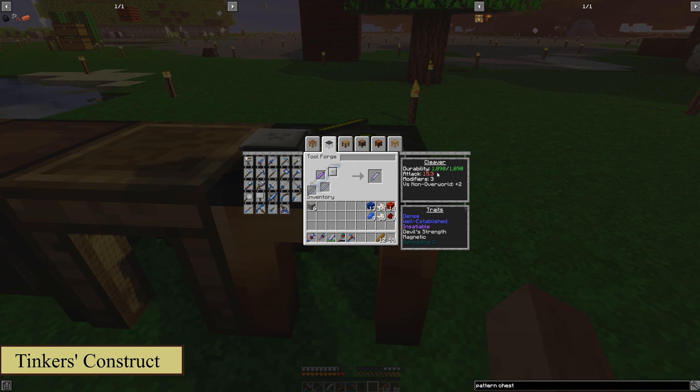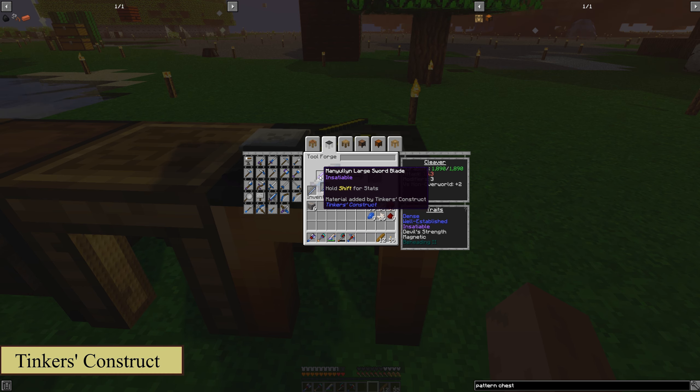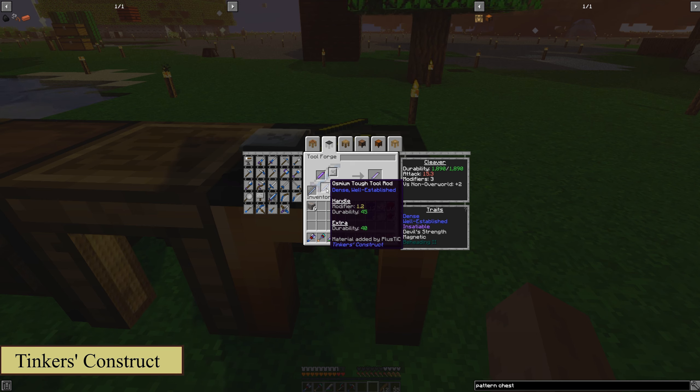You'll see the attack will be 15.3 and the durability is 1890. It'll give you three modifiers to add to it at the beginning. Versus non-overworld, you get plus two because of the materials used. Dense — your tool lasts longer when it has less durability. You'll also see it gives you devil strength and magnetic, and insatiable from the manulin sword blade.